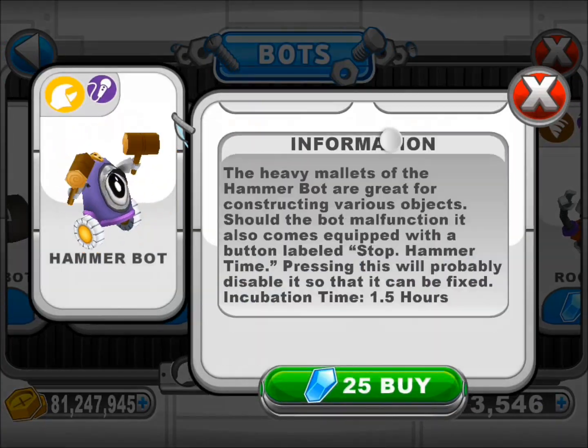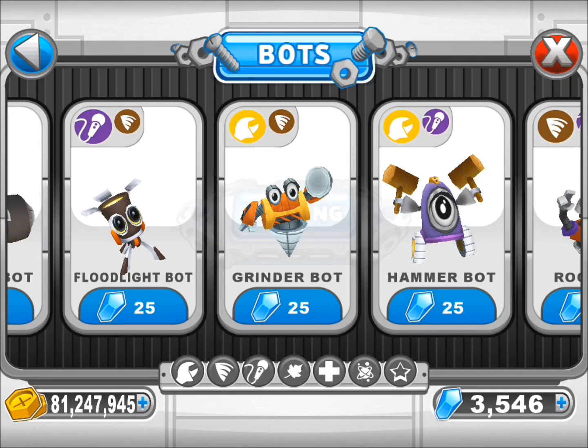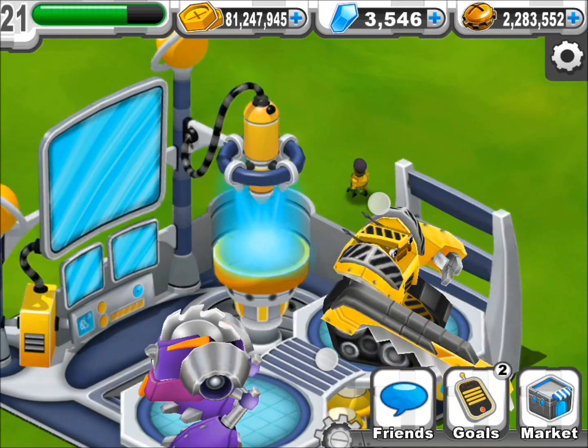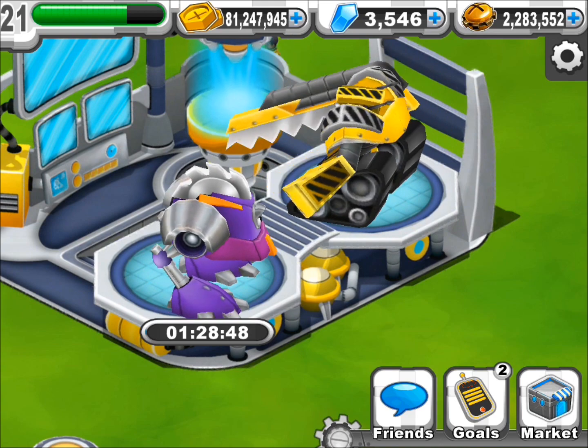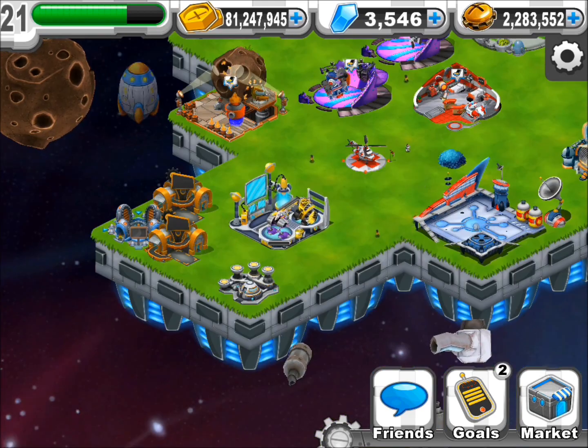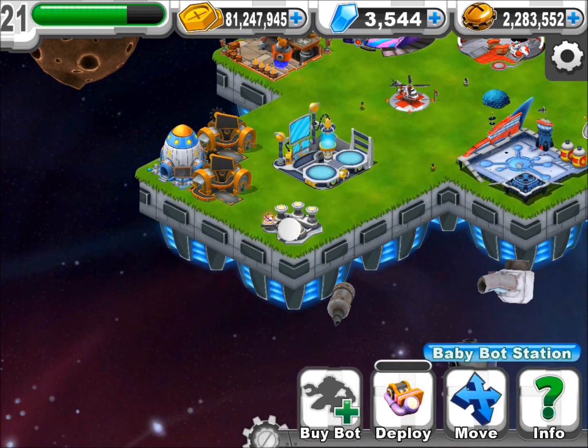So this one here is a one and a half hour combination. It's really easy to get — just performance and builder, so it's like yellow and purple. An hour and a half, or two gems if you round it up.